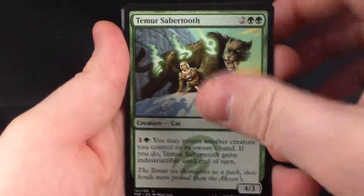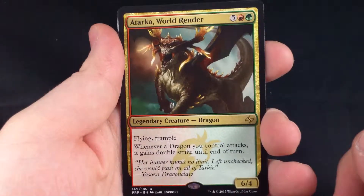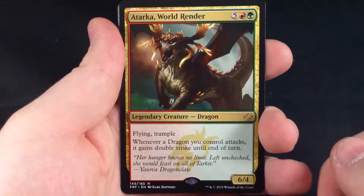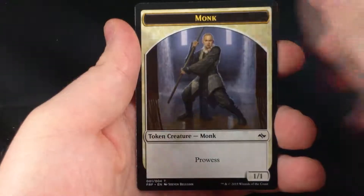And our first rare of this video is Atarka World Render. Five Red Green, 6/4 Flying Trample Dragon. Whenever a Dragon you control attacks, it gains Double Strike until end of turn. Pretty powerful card. We have a Rugged Highlands and a Monk Token.